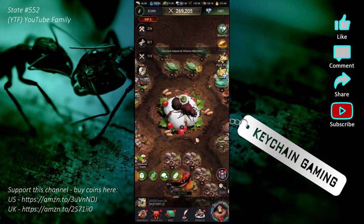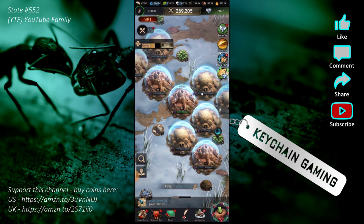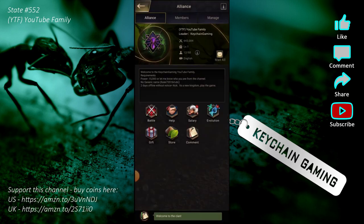That's kind of how you unlock more features — by increasing your queen level. For anybody that wants to try this game, I am in Kingdom 552 or State 552. The alliance is YTF — YouTube Family Keychain Gaming. Come join and check it out. If you're joining, please change your name away from the generic 'Ruler number' default. When you start, you don't get to pick your server. You have three days to get to at least anthill level five, and when you're between anthill level five and fourteen, and under 72 hours of account creation, you can migrate to any kingdom using your newbie teleport.